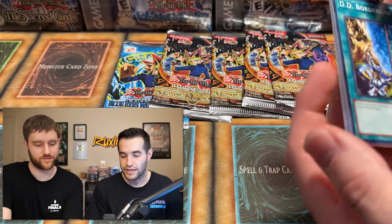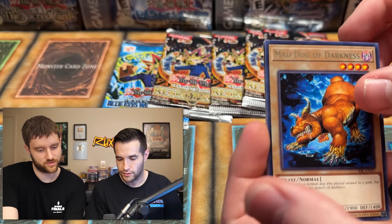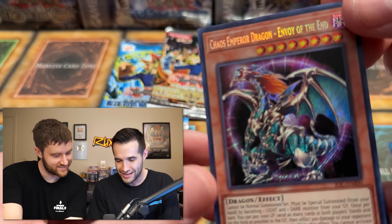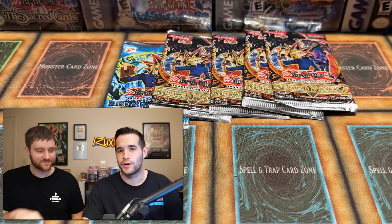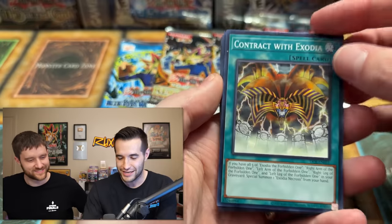Invasion of Chaos - this one has Chaos Emperor Dragon, BLS, DD Borderline, Thunder Crash, A Hero Emerges, Mad Dog. Oh you're already at the rare - this is the next one with the foil. There it is - the secret rare, Chaos Emperor Dragon! That is a beautiful card. That's a big hit right? Oh yeah, that's one of the best cards in the set - there are three big cards and that's one of them. Very nice dude, we came in with some heat finally!